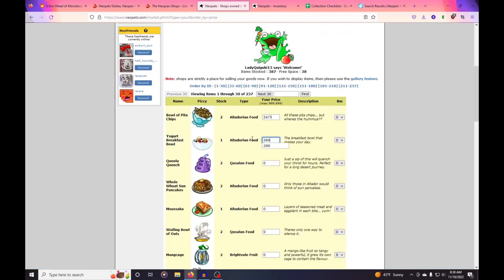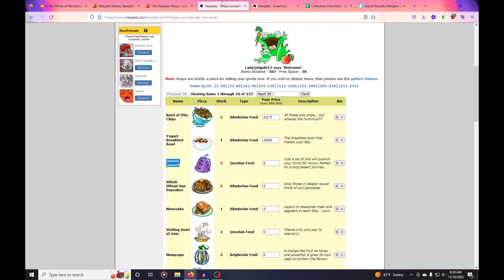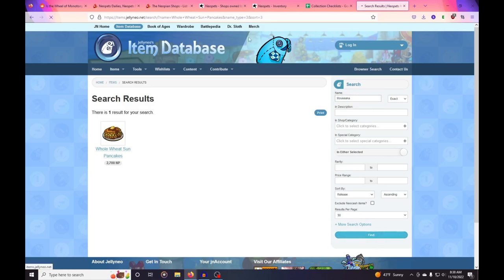Prices do change, and if you're stocking something and not paying attention you can be putting something in your store for a really low or really high price, so you want to keep your eye on that. Every couple of weeks, or when I notice sales have dropped, I'll go through and price-check every single item in my shop. You'd be surprised at how quickly prices can change in Neopets — I'll find something is only worth a thousand less than what I have it marked, so I mark it down and try to sell it again.